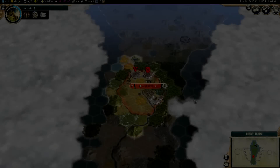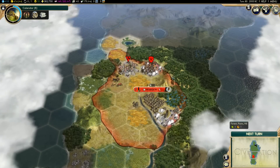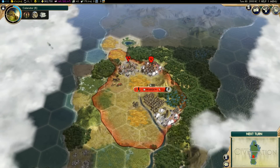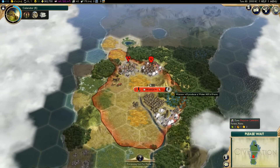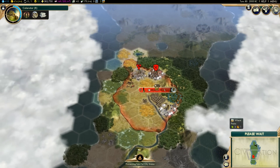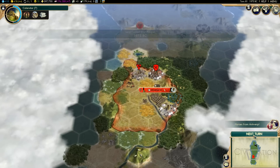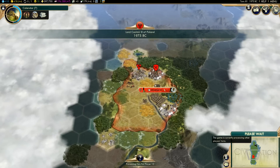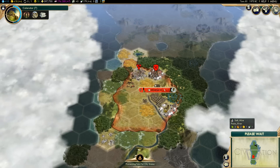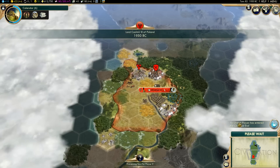Hello everybody, welcome back to Benjamin Magnus plays Civilization Five. Last episode we started a new game as King Casimir of Poland and we've had a pretty decent start so far. Our starting location is excellent, absolutely excellent — horses for Mantor, very good, lots of resources. We got lucky and managed to get a pantheon that catered to our situation very well.